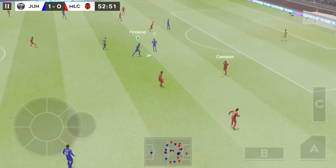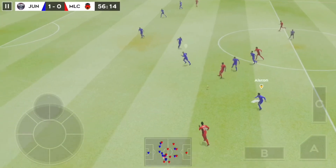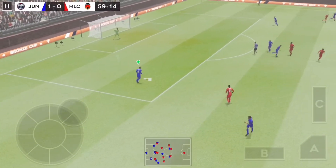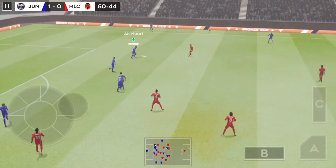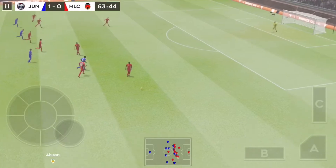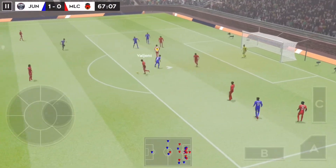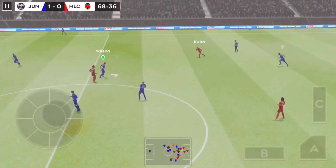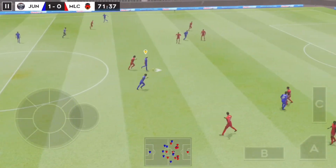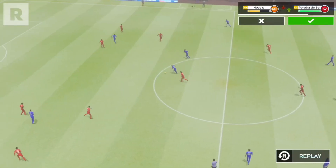Thrown out by the keeper. Here's Junior. A defender picks it up. And with the captain now — they want to add to their lead here. He's passing out wide. He tries something special, sends it forward. Good distribution. Passed inside and he's won it back for his team. He must score. And he hits it. The replay will give us a closer look.